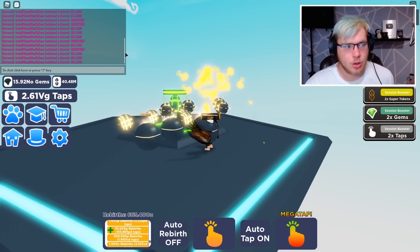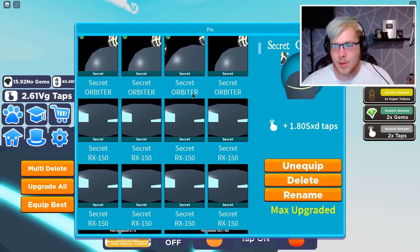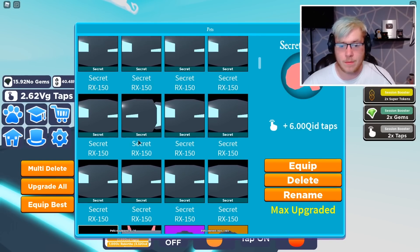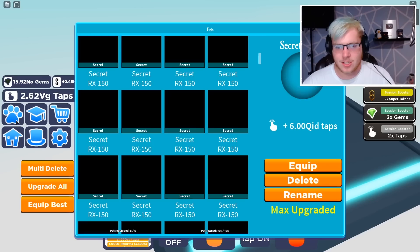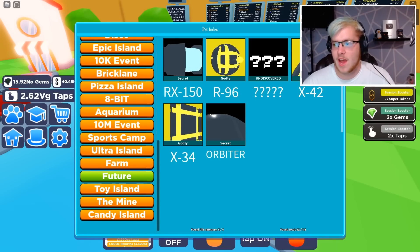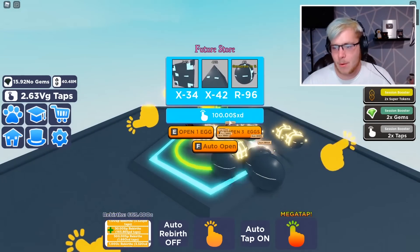Check out my pet inventory — the secret orbiter at 1.80 sxd, and then the secret RX at 60 qi or 600 qid. We've only gotten two of the secret pets so far. I'm definitely going to keep opening eggs to see if I can get any more. Something is just not working exactly right. Let me see if there are any other secret pets in this egg — boom. We haven't unlocked the future pet yet, so I'm curious to see what that one is and whether it's better or worse.